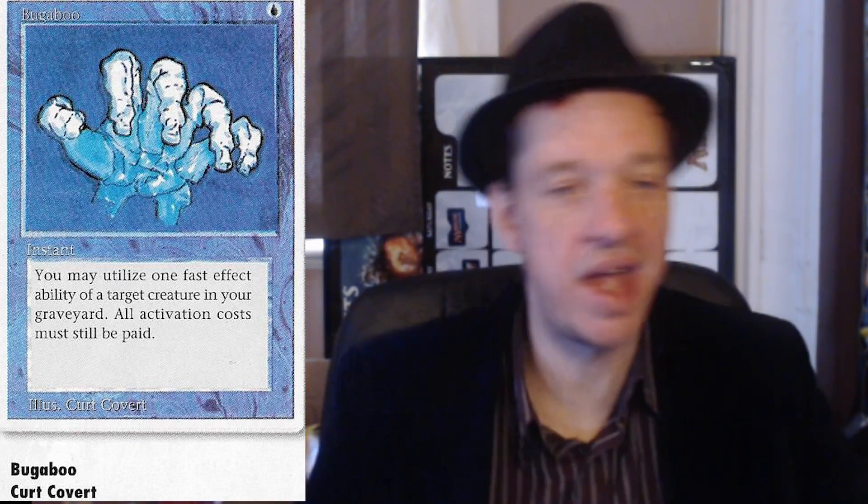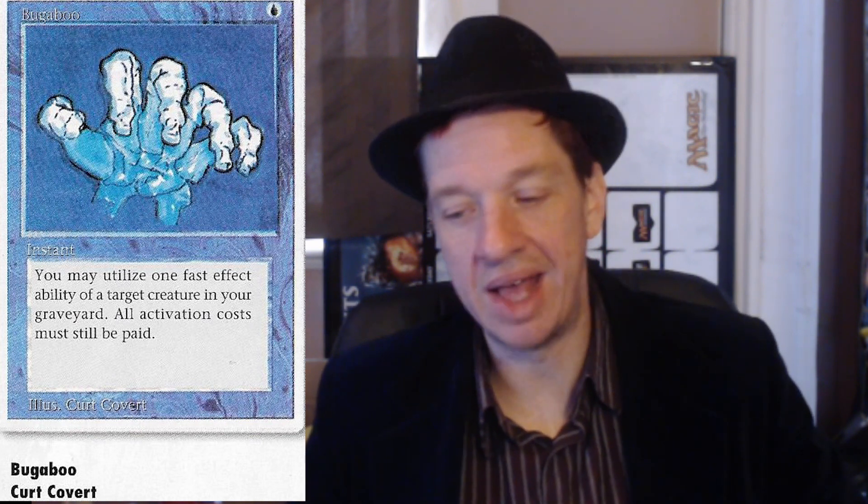Then we've got Bugaboo. This card would be too strong to make now - it's a funky concept though. One blue mana to play a fast effect. Basically it's saying you can use an activated ability from a creature in your graveyard once by paying its activated cost. It's cool - it has that skeletal hand coming from the graveyard. It's in blue, which feels really weird; obviously this would feel more like a black card. Back then, blue had these tricksy kind of abilities though, so it fit the color wheel in blue back in the day.